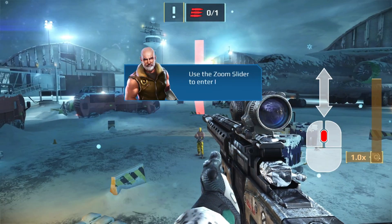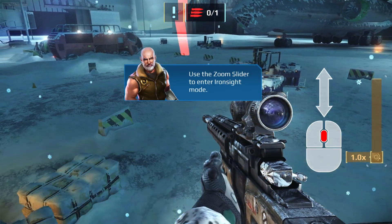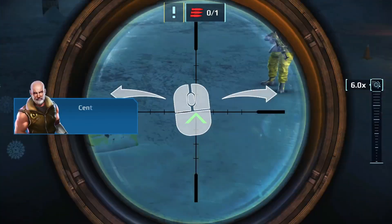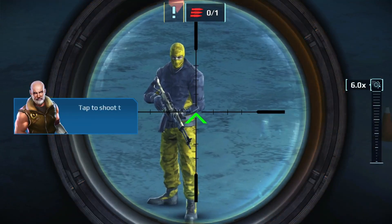Swipe your Fink, use the Zoom Slider to enter Ironsight mode. Center the crosshairs on the target, tap to shoot the enemy.